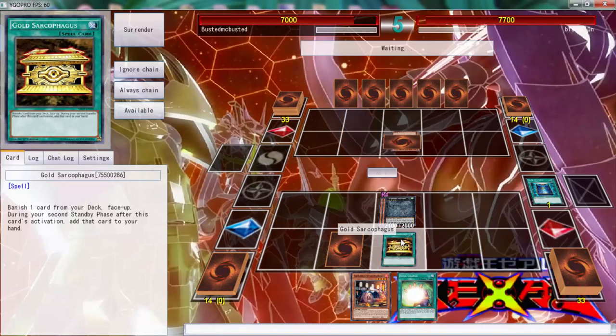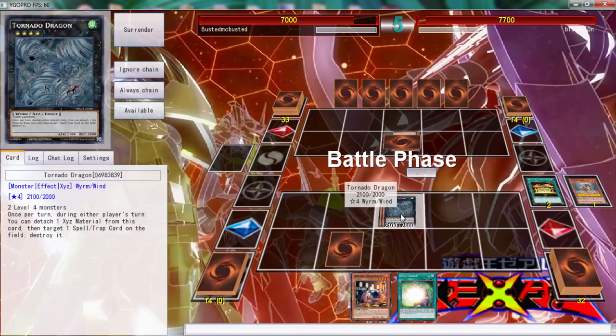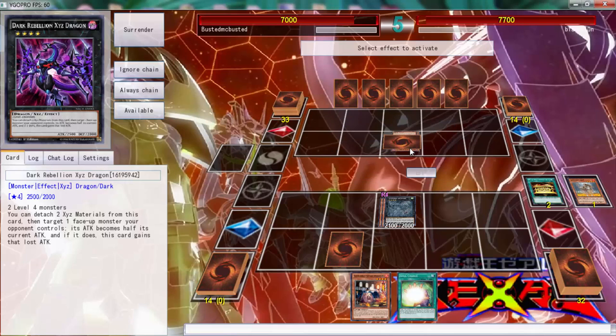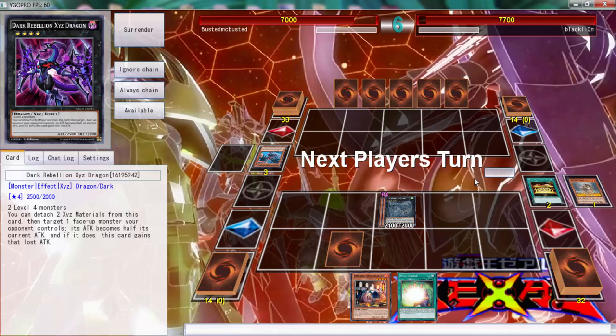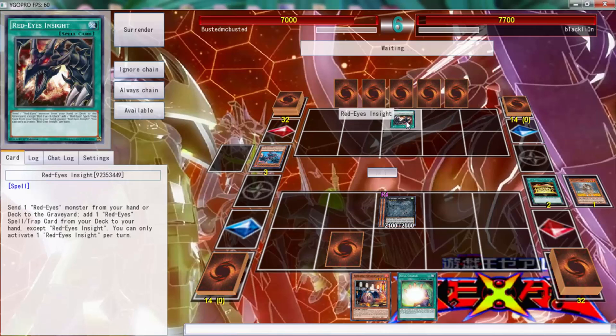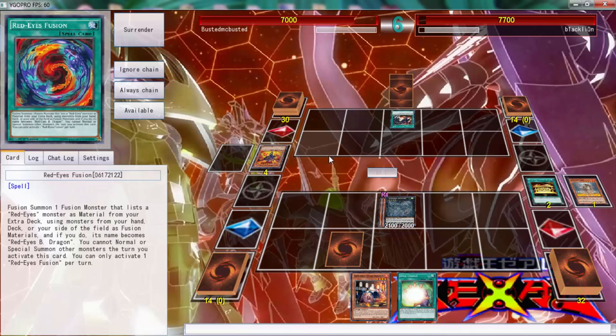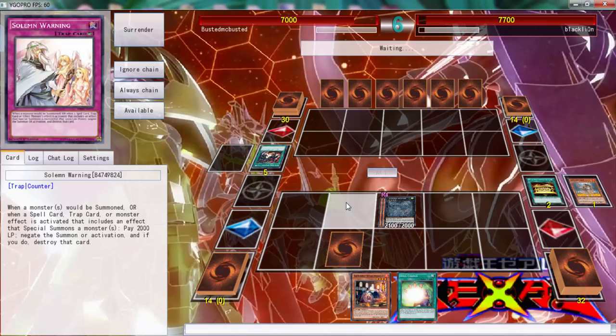We can go ahead and use the Gold Sarc. I'm playing this card because we have the Predator Plant engine and we can go Leviair and stuff like that, which would be cool. I've got to watch what I'm doing because I might accidentally activate and then we're in a lot of trouble. Starting off pretty good against Black Lion. Red-Eyes Insight — I'm guessing he's going to get something. I'm not going to put on ignore chain because if he's a good player he'll realize I've got that on.